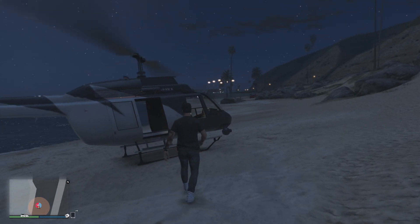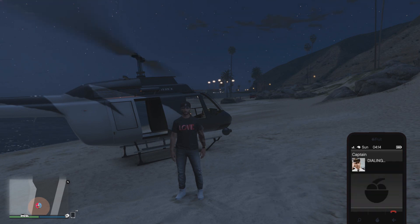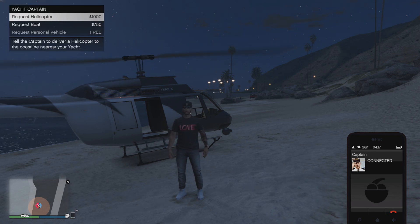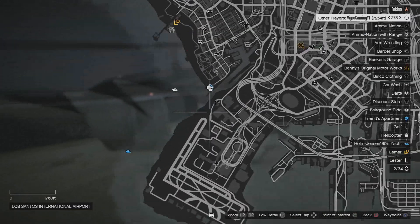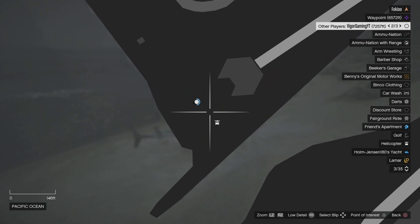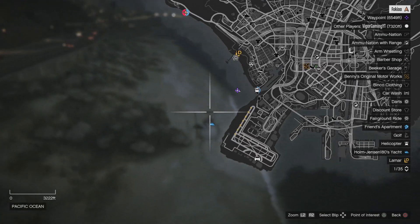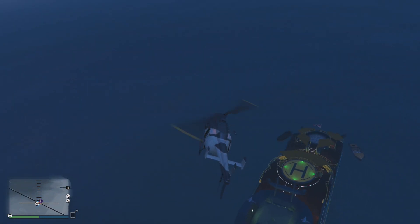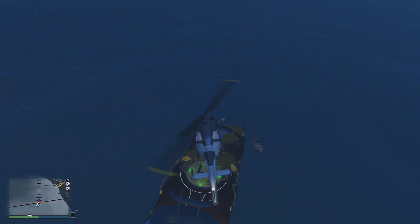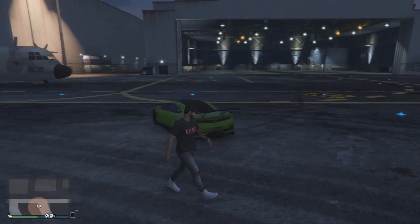Next up, I'm going to be showing you something which a lot of players don't think about straight away. If you're near a helicopter and your friend isn't, and you want to meet at the yacht, you can just call your captain and ask them to give you a helicopter. Although not all people have $1,000 to spend — especially if you're tight on money in GTA Online — if your friend is near the yacht and just needs to swim a few minutes to get there, just help him out by calling the captain, which will spawn a helicopter right next to him.